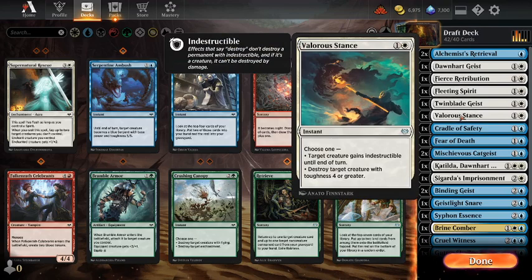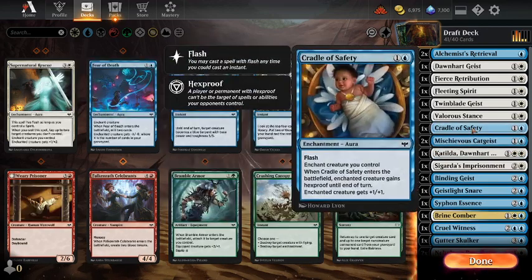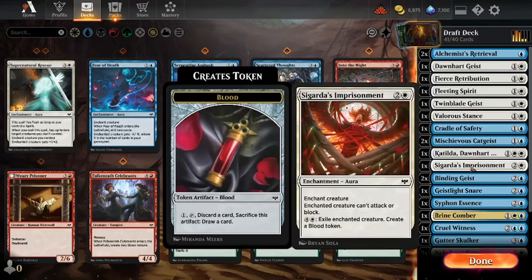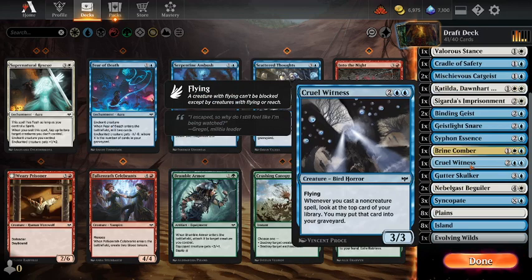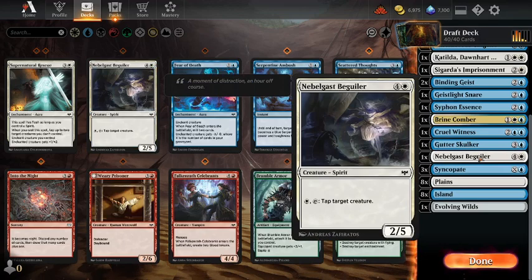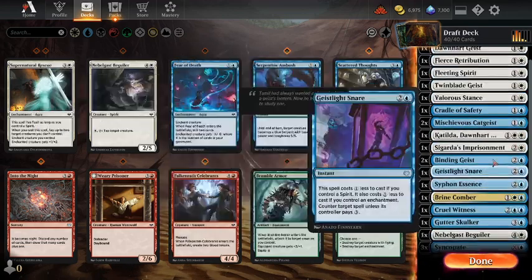We only need to cut two cards — that's cool. I've been complaining about Fear of Death not being a very good removal spell. We've got Valorous Stance and Fierce Retribution, so I think we cut the Fear of Death. We did have to rely on it in the previous game. We only got one Cradle of Safety. How many Nebelgast Beguilers do you really need? I think we only have one, so it's not that crucial. It lets us stay a bit closer to the ground.